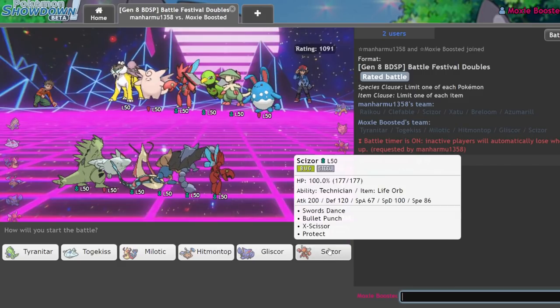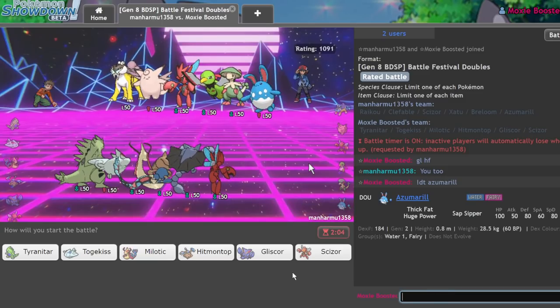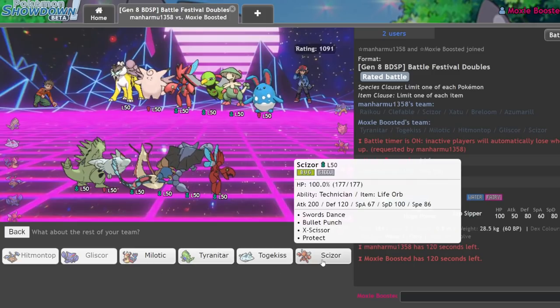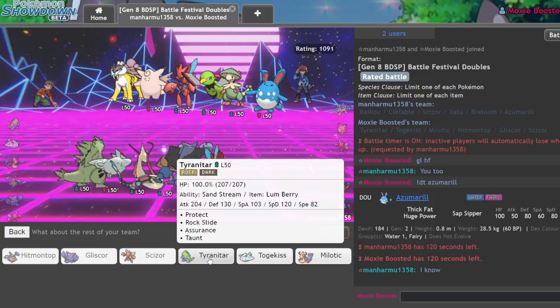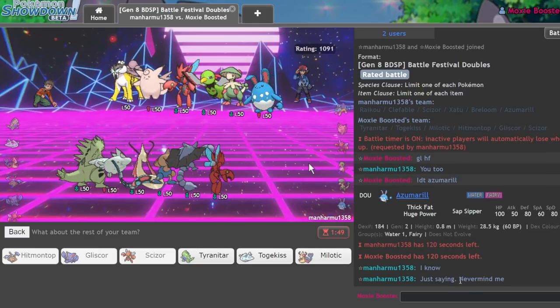This is a nasty Gliscor game if I can get it going — and I think I can. We have to be careful with the Azumarill, but Scizor is going to be my best friend there since I should outspeed it. Azumarill's base speed is like 50, so my Bullet Punch does go first. I'm going to go Hitmontop and Gliscor in the lead, with Scizor in the back. I'm kind of obligated to go T-Tar as well, just to make sure I don't lose.